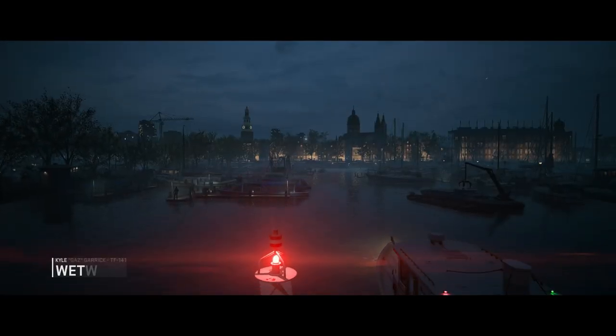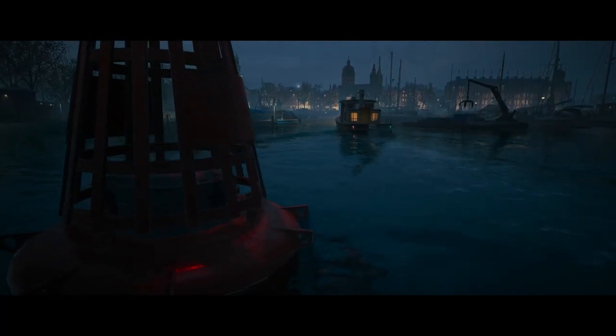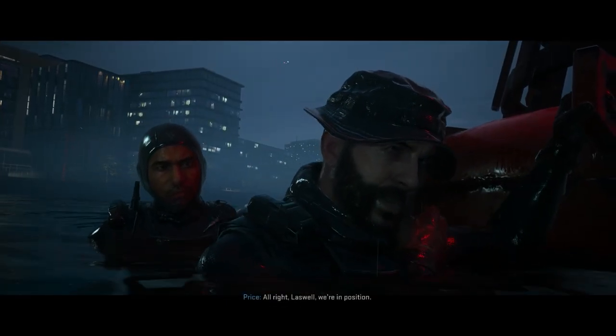What is going on guys, it's Kingman, welcome back to the channel. Today we're showing how to get fully out of the map on Wet Work in Modern Warfare 2 campaign. This is probably the most easiest glitch you can literally do — this is like the third mission in, and I'm showing you all the extensions and places you can actually go in this glitch.